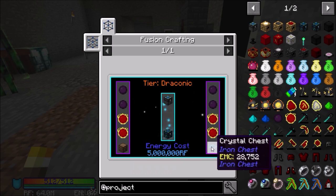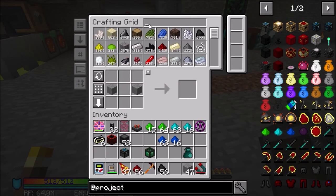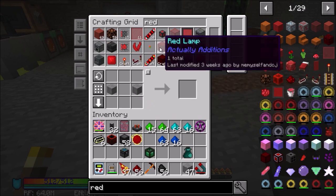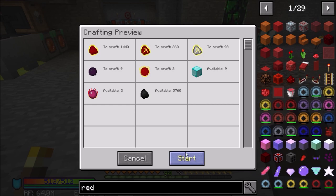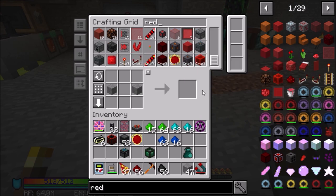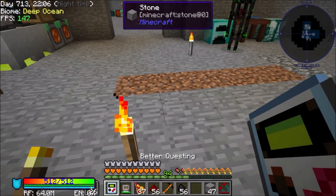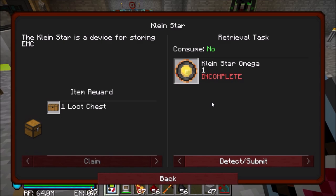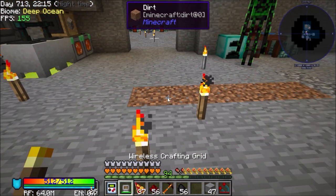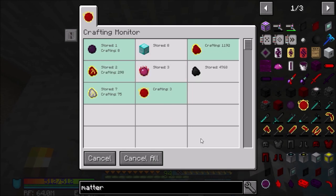To make the Energy Condenser we need a dirt chest, a crystal chest, four dark matter, and four red matter. So let's get some red matter going — we need three. As you can see, it's a lot of coal. One of the quests we have is the Kleinstar, which I've set up for auto crafting. It takes 131,000 coal in order to do it.